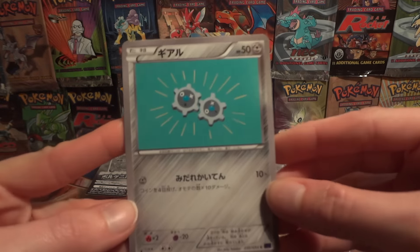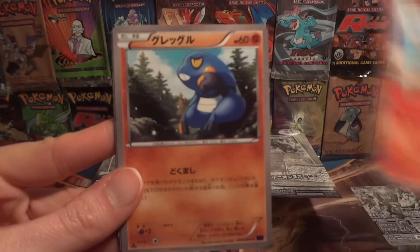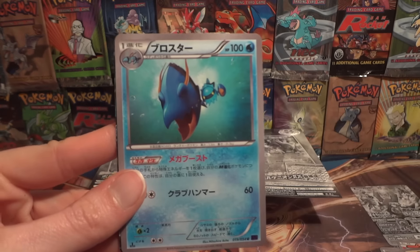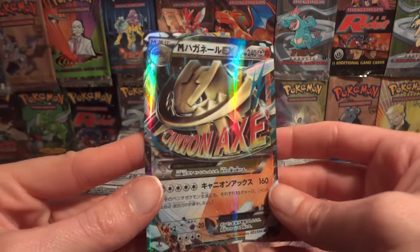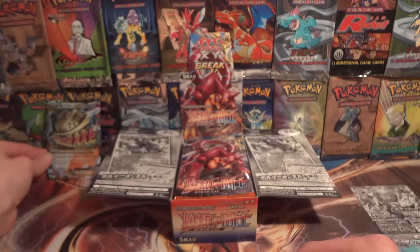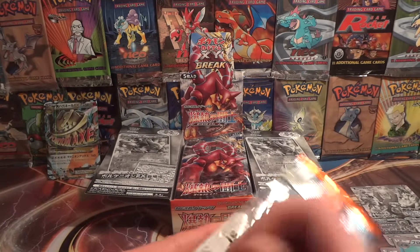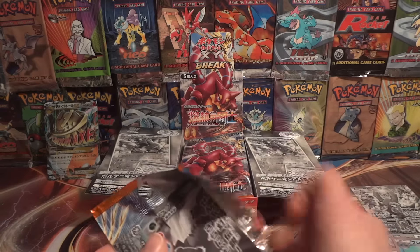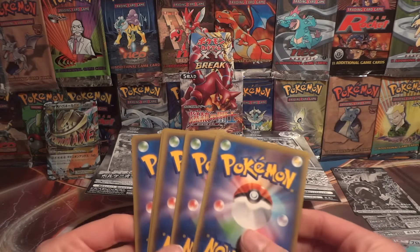Alright, we're going to start off this opening with a Clink, Litleo, Croagunk, Clawitzer, and a Mega Steelix. Nice way to start off the box with an ultra rare right off the bat. I've also enjoyed that we have been pulling four ultra rares consistently from each box, so that's always exciting.